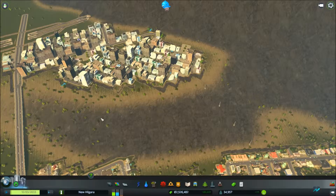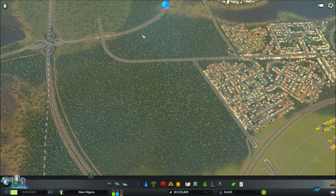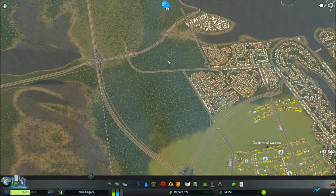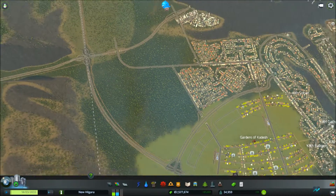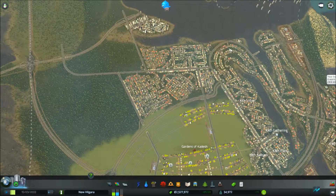I want to get the residential spread through here, and then I'm going to start on transportation. Once I get the bus lines sorted out, I'm going to have some metros — some subways. Probably a big loop around here, a big zigzag loop. That shouldn't be too bad; that'll help.